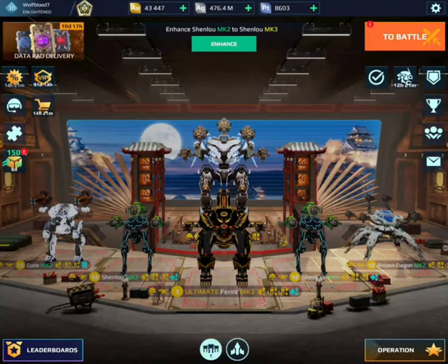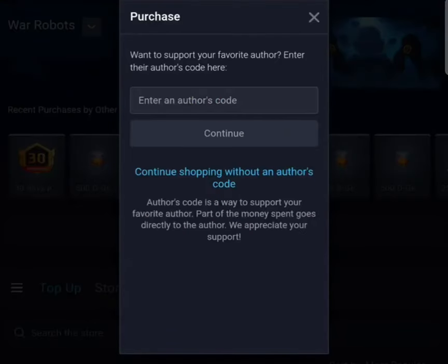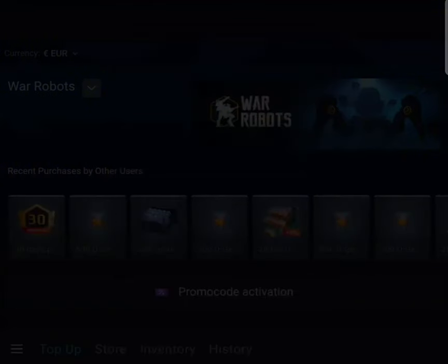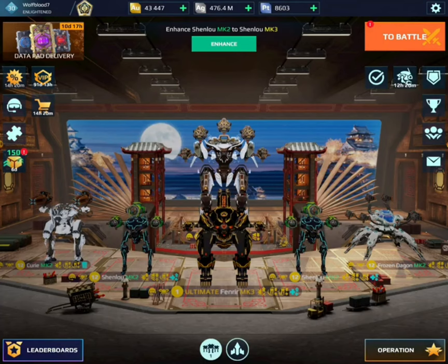Hey guys, did you know that you can now use my author's code when making purchases on the War Robots webshop? All you have to do is when you're checking out on an item, go to where it says enter an author's code and enter the code WolfBlood7. This will give me a little bit of commission on the item and support my channel. Anyway, let's get back to the video.